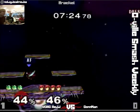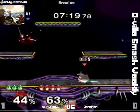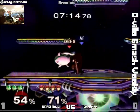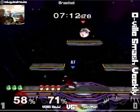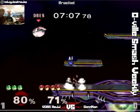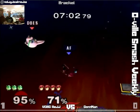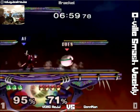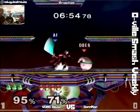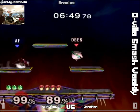Neutral B doesn't kill but what it does do is guarantee damage because Conman will by no means shield that. There is no point in shielding as Puff against a shield breaker because if you lose your shield you die. Interestingly, one of the few ways Peach manages to make it work against Puff is by pulling a Mr. Saturn and then breaking the shield. Good crouch — spot dodges, grabs him. Crouch can work.